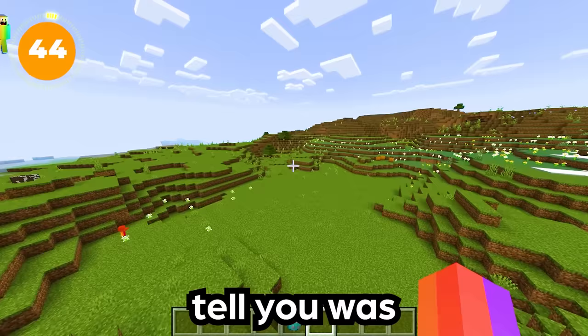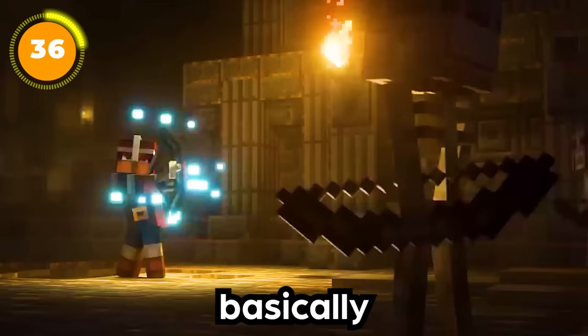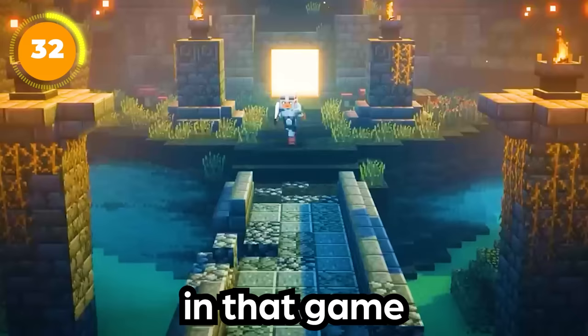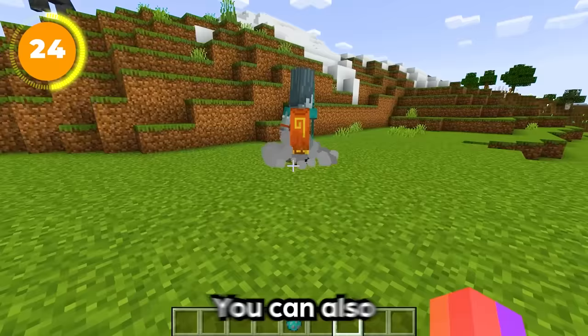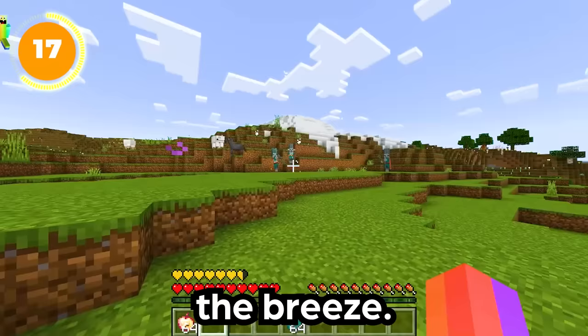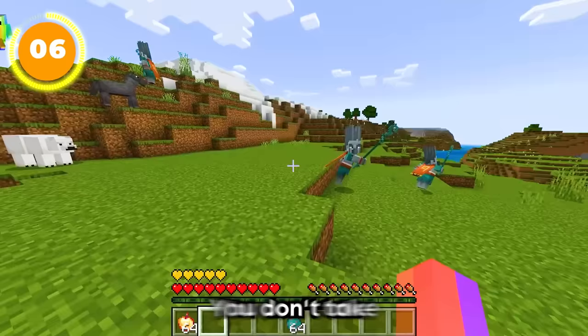Another secret Mojang didn't tell us is that the breeze was actually inspired by a mob from Minecraft Dungeons — the Wind Caller. This is a mob that fires wind at its enemies, has wind circling it, and shares the same color scheme as the breeze. When the Wind Caller fires wind at you, you get blown back — just like you would if attacked by the breeze. When the breeze hits you directly, you do take damage and get pushed back.